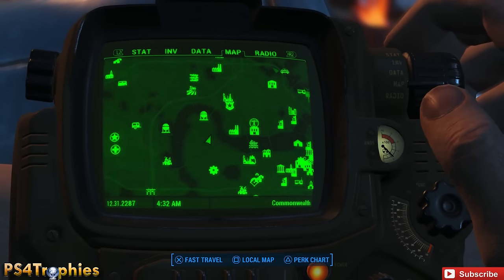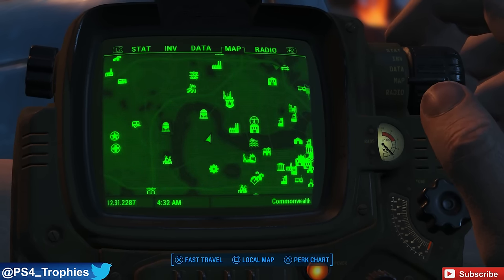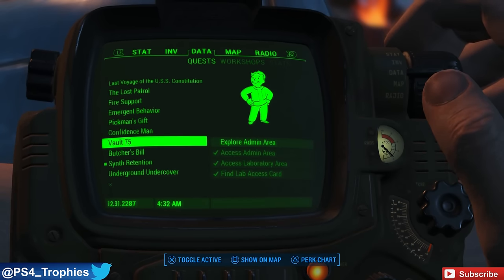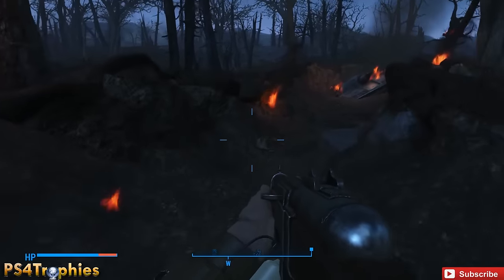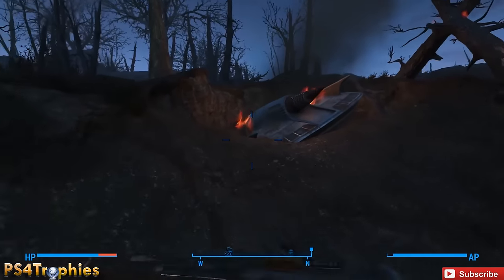This is south of Beantown Brewery — you can see my location on the map. There's a lot of speculation about when this occurs in the game because it's not there when you first start. A lot of speculation is you need to complete Vault 75, but as you can see I haven't even done that. It happens randomly at some point through your game. When you get to this location you'll see the trail of destruction the UFO left, that leads you to the UFO itself.